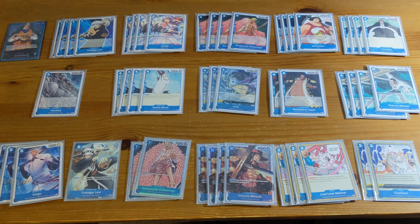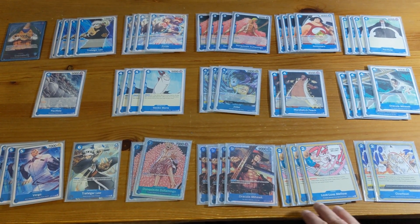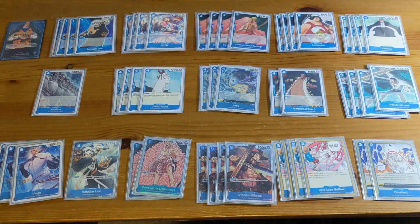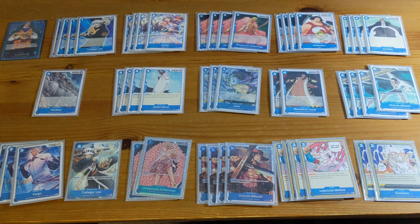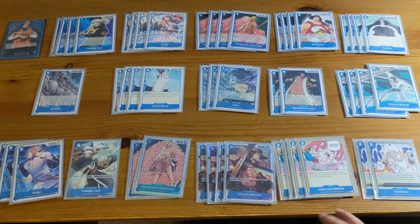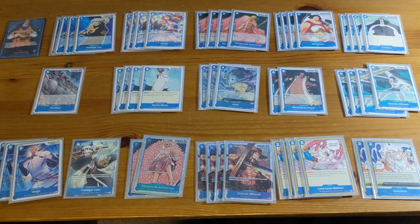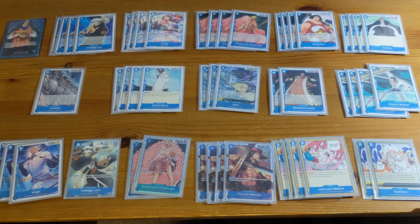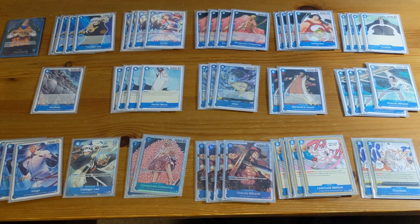We max out on Mihawk because when you play him it really feels like you're going to win, whereas the seven-cost Doflamingo still gives your opponent a chance to come back. For event cards, I run six — four Love Love and two Overheat. Love Love is very good. You typically just play out your hand, counter as much as possible, and use Love Love to drop. It helps you stay alive against Red, and even against Purple you can hold up these event cards — they think they can go for game but you Love Love, use some 2k counters to stop their attack, then swing back.